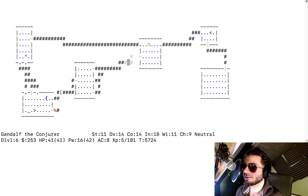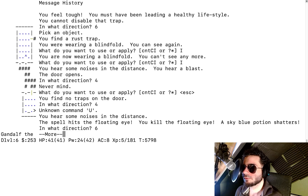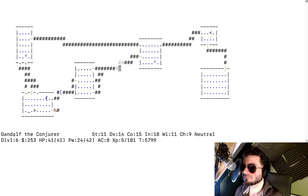The floating eye leaves no corpse. I hear a blast. I put the blindfold on — I don't see anything; might be a zombie since they have no mind and can't be detected with ESP. I take it off. For the next enemy, use F to throw things instead of zapping so we can regenerate. I've explored most of the dungeon. I find a rust trap — but it didn't hit me, so that's fine.